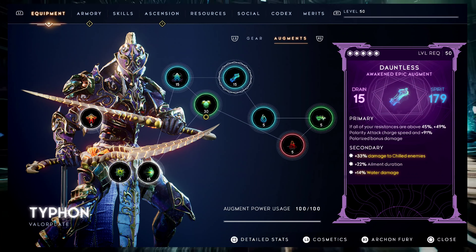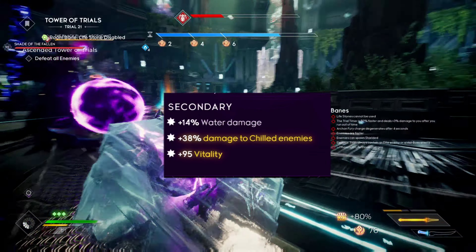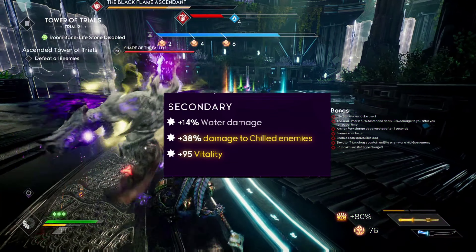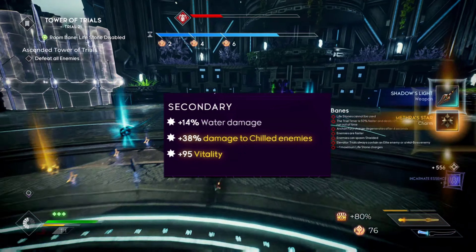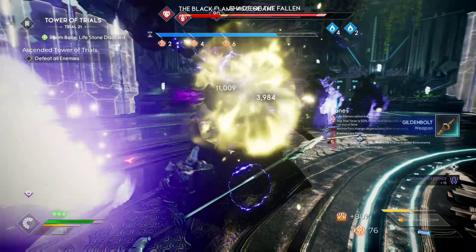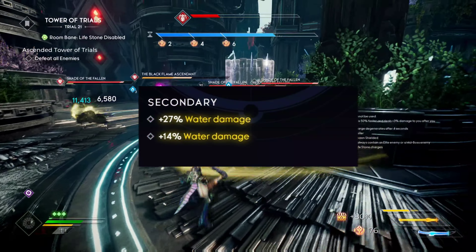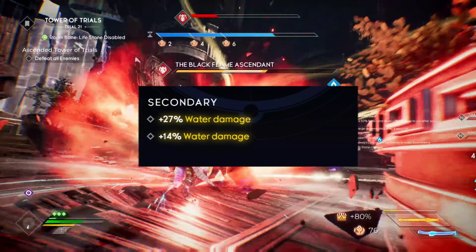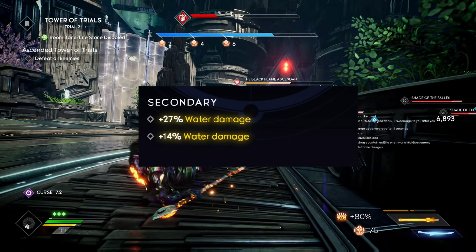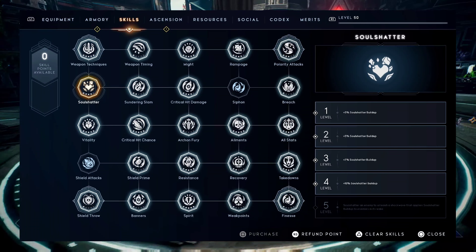For spirit augments we're using Enchanted Tear, Miss Veil, and optionally Dauntless. For spirit secondaries: water damage is number one priority, then damage to chilled enemies or ailment power. You might want to put vitality on Miss Veil if it's adjacent to Presence of Mind. For might augments we're running Paradise and Focus — since we have a lot of crit chance, that helps with weapon tech and over health. Might secondaries should prioritize water damage, with ailment power as another option.